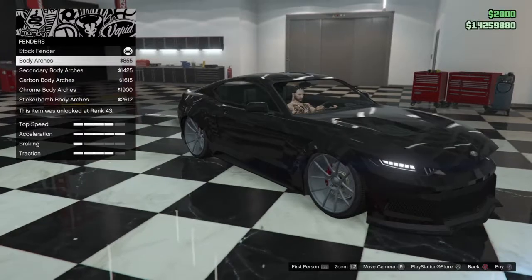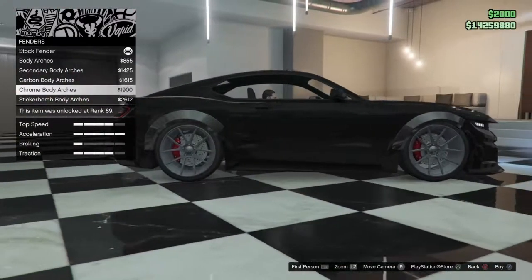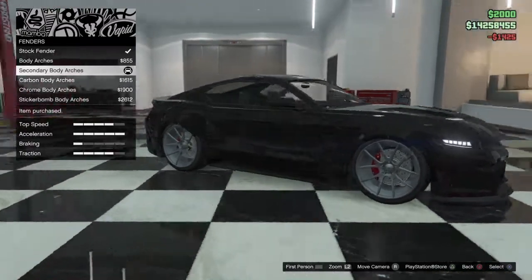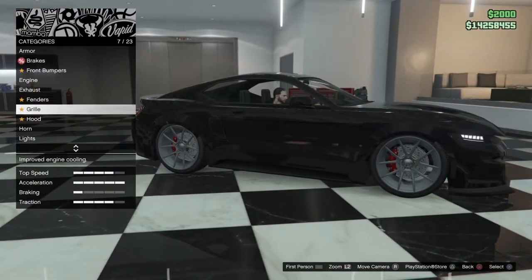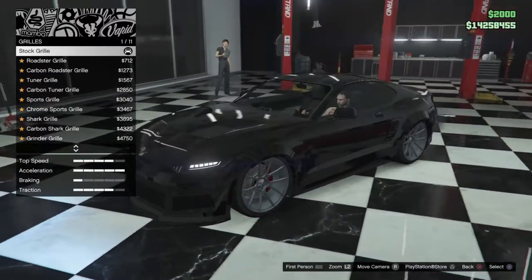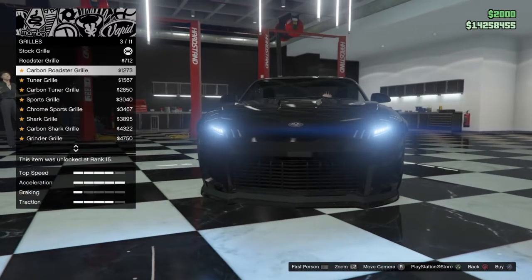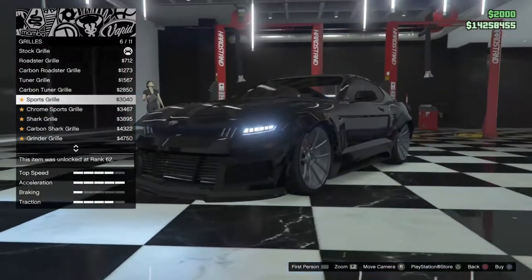Oh nice. Chrome — I don't think I like chrome. I'm gonna go ahead and go with the secondary bodywork. I'm not sure about black — everybody already knows my cars usually end up blue, either midnight blue or just a blue. Oh grills, okay, here we are — I was looking at the wrong part. Coaster grill, carbon tuner — I think I like that one. Sports grill.